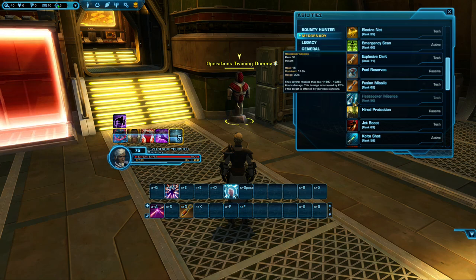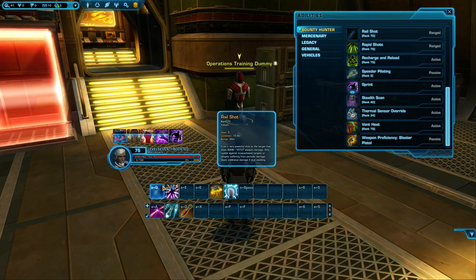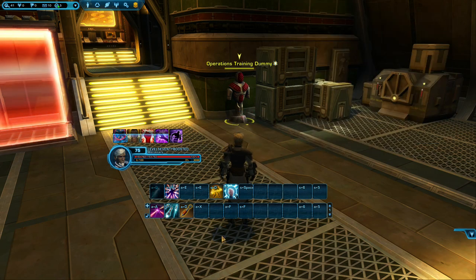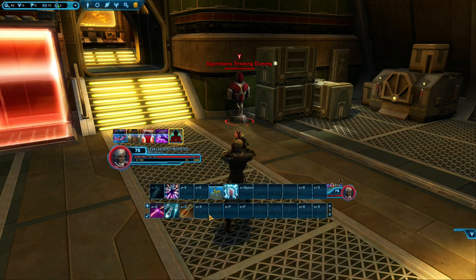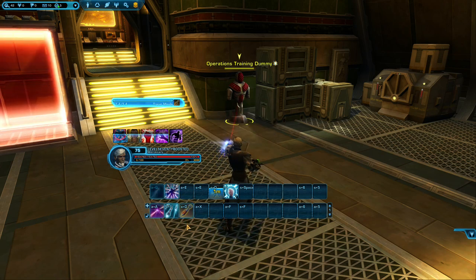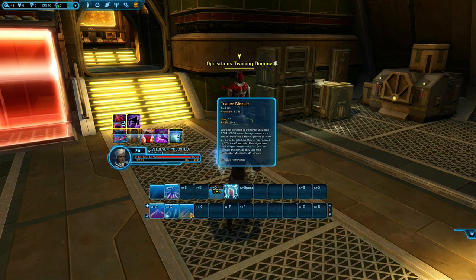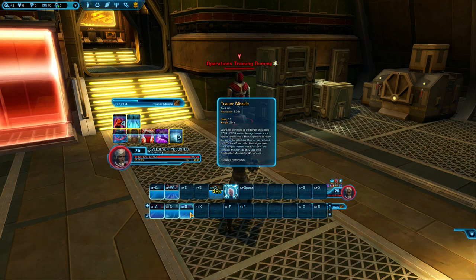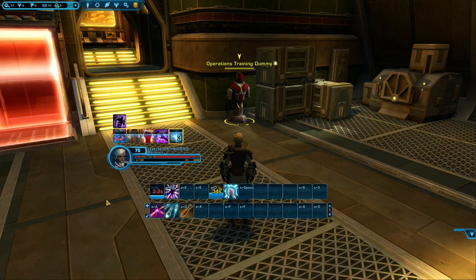Next to go on the quick bar is Heatseeker Missiles, Rail Shot and Electronet. Electronet damages your target over time while applying debuffs — it's good practice to use it on cooldown whenever you see it ready. It's also useful for slowing enemies down. Heatseeker Missiles is an ability I want you to get used to using alongside Priming Shot — they share a near-same cooldown length and should be used together. So whenever you use Priming Shot, just use Heatseeker Missiles immediately after. Rail Shot is basically your hardest hitting ability when used properly. Every time you use Tracer Missile you'll gain 2 stacks of Tracer Lock, increasing the damage of your next Rail Shot. When you reach 5 stacks your next Rail Shot will proc visibly and deal maximum damage. Using Rail Shot at the wrong time can result in disappointing damage.